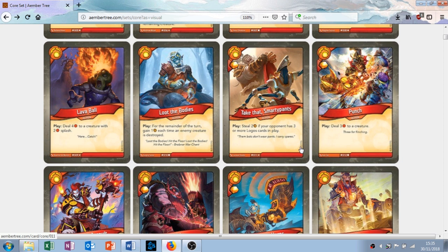This next card — Take That Smarty Pants — I don't like it. It's an action. It gives you one amber when you play it and has the play ability: steal 2 amber if your opponent has three or more Logos cards in play. Basically if they've got no Logos in their deck, this is just play it and get an amber, which is kind of sad — and it's a rare. Even if they do play Logos, they have to have three or more Logos cards in play, so it doesn't necessarily guarantee you're going to get that amber. I don't like it. It's not very good, and it's a rare. It's one of my least favorite cards.